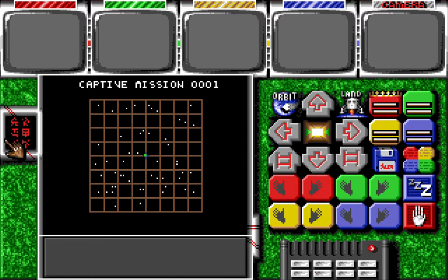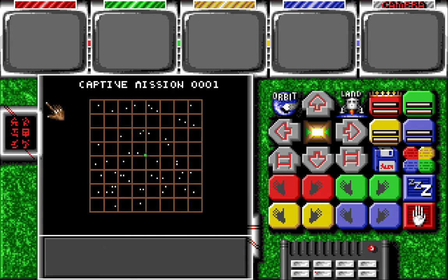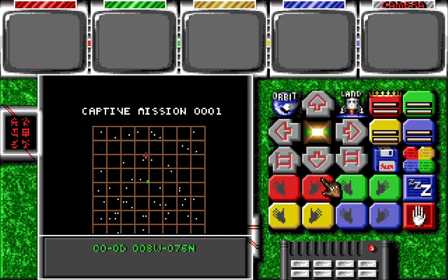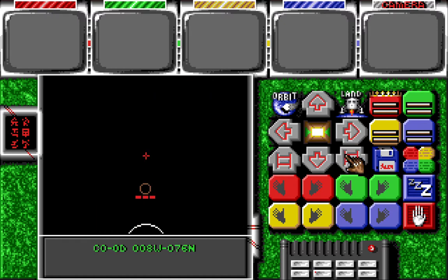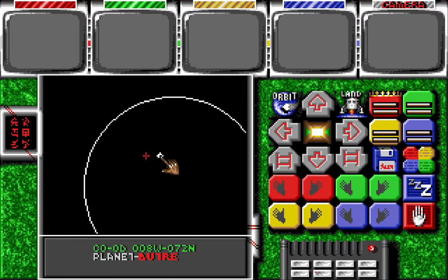This here is your preference screen — not really an important one for you. What we're going to do is I'm going to show you how I play, and then we're going to load into the level.